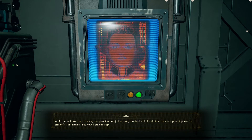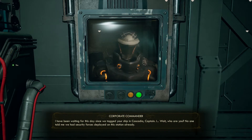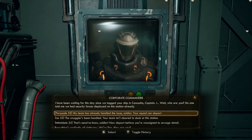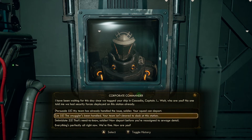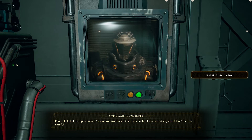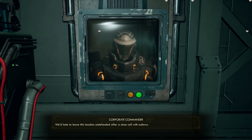A UDL vessel has been tracking our position and just recently docked with the station. They are patching into the station's transmission lines now. I've been waiting for this day since we tagged our ship in Cascadia, Captain. Wait, who are you? No one told me we have security forces deployed on the station already. Persuade or lie, persuade or lie. Roger that. Just as a precaution, I'm sure you won't mind if we turn on the station's security system. Can't be too careful.